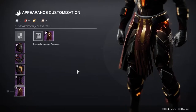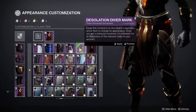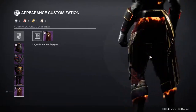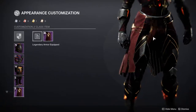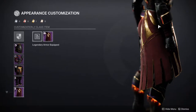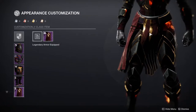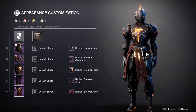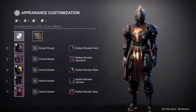Last but not least we have the mark, which eerily looks like the void one for some reason. I think the fire underneath the belt is cool, but I think it would have been cooler if instead of gold we had actual fire in the cloth. It's way better than the void one but it is kind of basic — still very usable though.